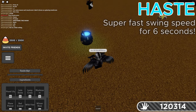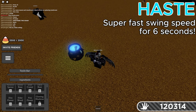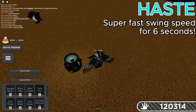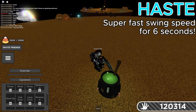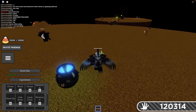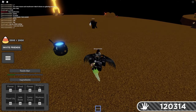Next up, we're going to make a Haste Potion, which lets you infinitely click for six whole seconds. To get this one, you need one Autumn Sprout and one Jade Stone. Now we have a Haste Potion, and we're going to drink it — and now we can click infinitely for six seconds. Pretty cool, right?